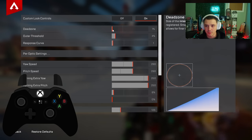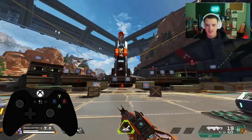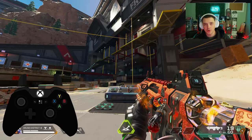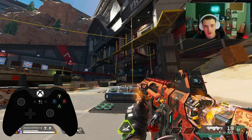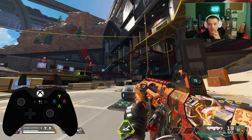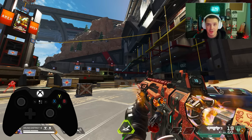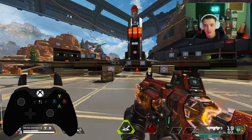I play on one percent dead zone. To find your perfect dead zone, bring your thumbstick all the way to the edge and let go — if it snaps back to the middle and doesn't drift, you're perfect. Even with a little drift that's fine; it actually means the moment you touch your thumbstick it's going to input in game. Go as low as possible.